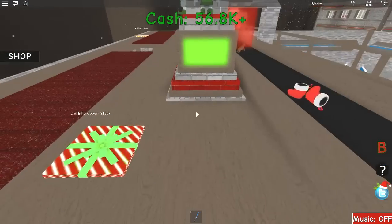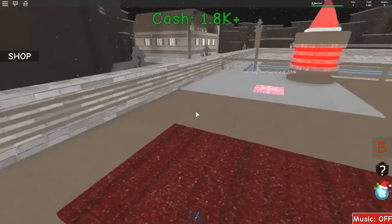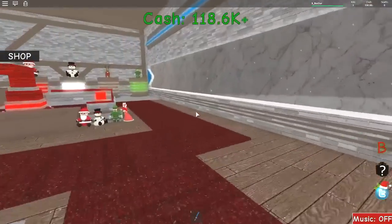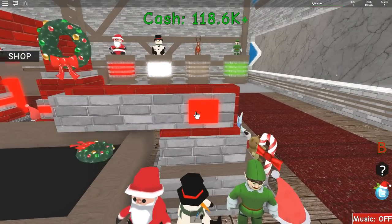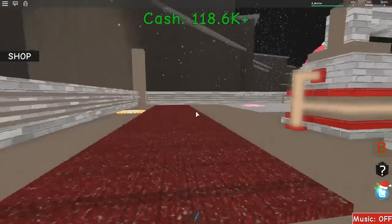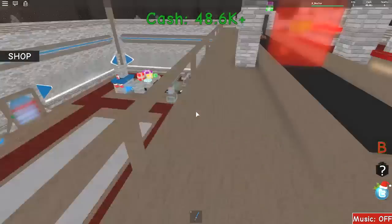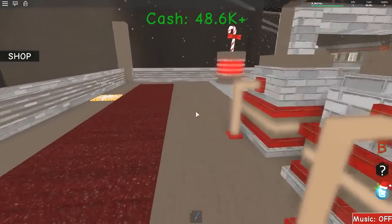We need 150K for the elf dropper, 70K for the candy cane. We might as well get the wall. We need 70K to get that next generator — we've already got enough money in the bank. Everything is going to go up much quicker now. Let's have a little spam click for five seconds — one, two, three, four, five. Bit of a spam click gets us a little bit more cash. We'll go and get the candy cane generator. Boom. Snowflake generator for 80K, 75K for the fifth wall, 150K for the elf dropper.